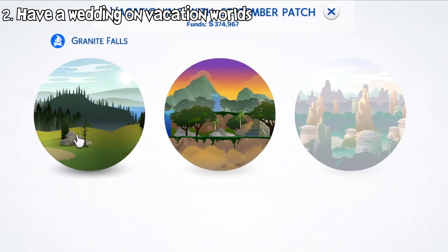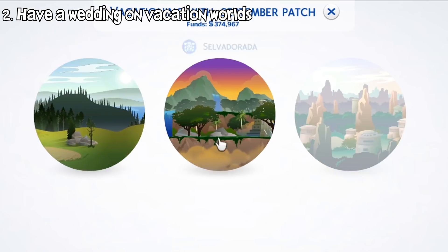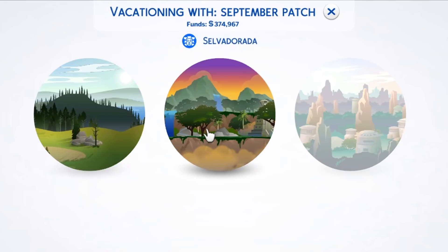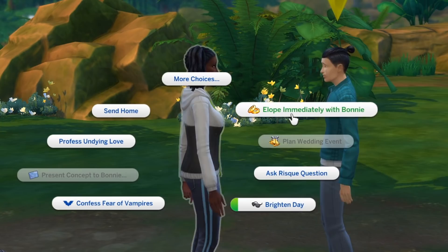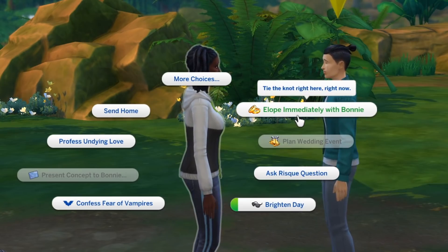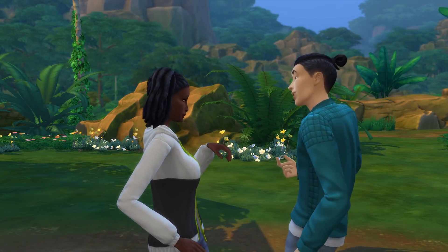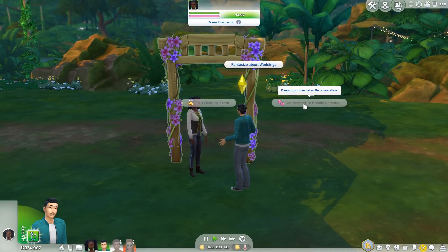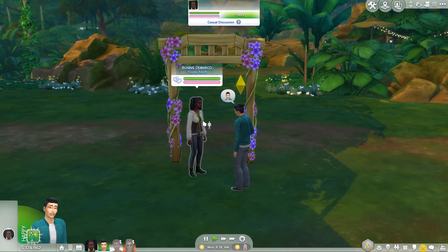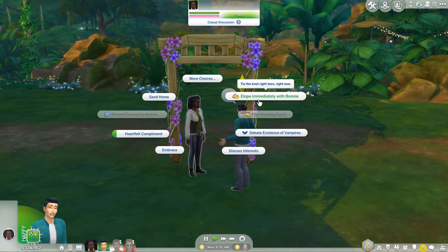Another addition in this patch is a small one. Usually when you're in a vacation world such as Granite Falls or Selvadorada, you cannot get married there, which is a bit unrealistic. But now you can finally have your wedding in these vacation lots. Want to get married in the middle of a jungle? But weirdly enough, you still cannot marry using the wedding arches while in the vacation worlds — you can only use the elope immediately option to get married here.